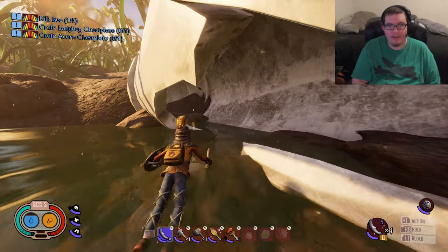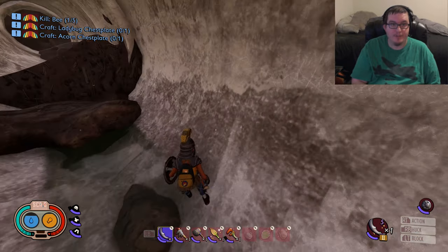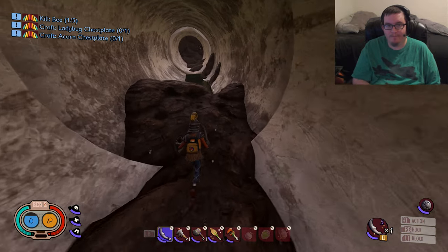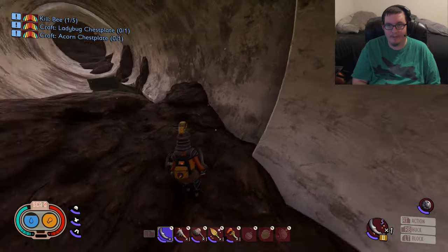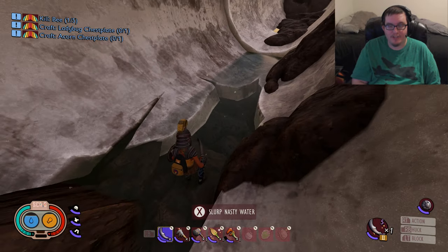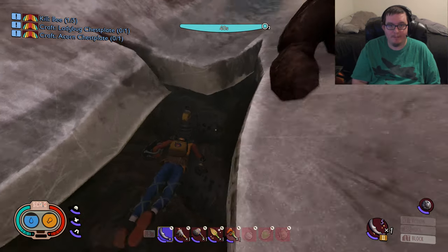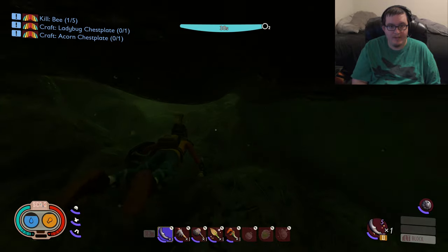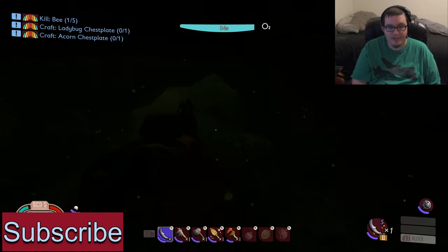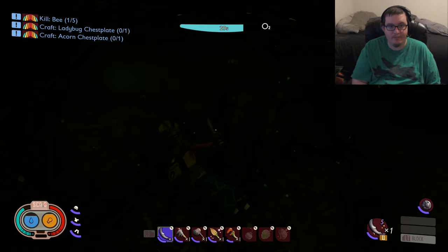Now you can look around — you only want to go down this way. Once you come in, you're going to make a right. Come through here and you're going to notice right here there's a small little section busted open. Come down through here, swim down — it's going to be a little bit tight of a squeeze. There will be some soggy roots right here. Your key is going to be right here, folks.